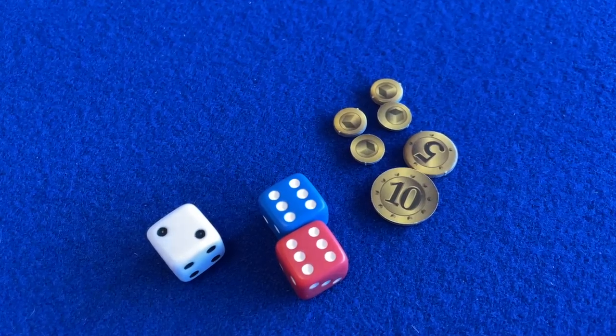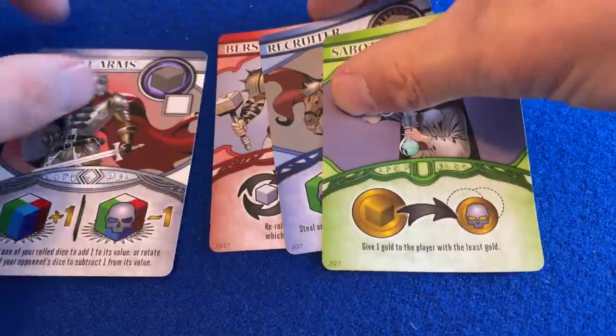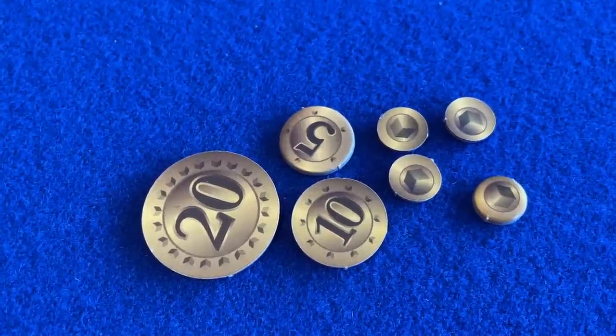A round ends when only one player has dice remaining, and that player loses 1 gold for each die left in their pool. For each new round, a new selection of cards is chosen, and after a number of rounds equal to the number of players, the player with the most gold wins the game.